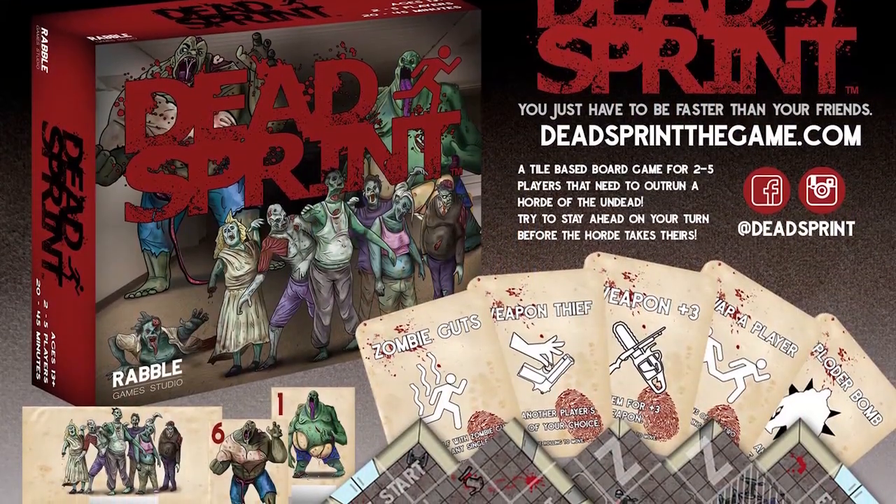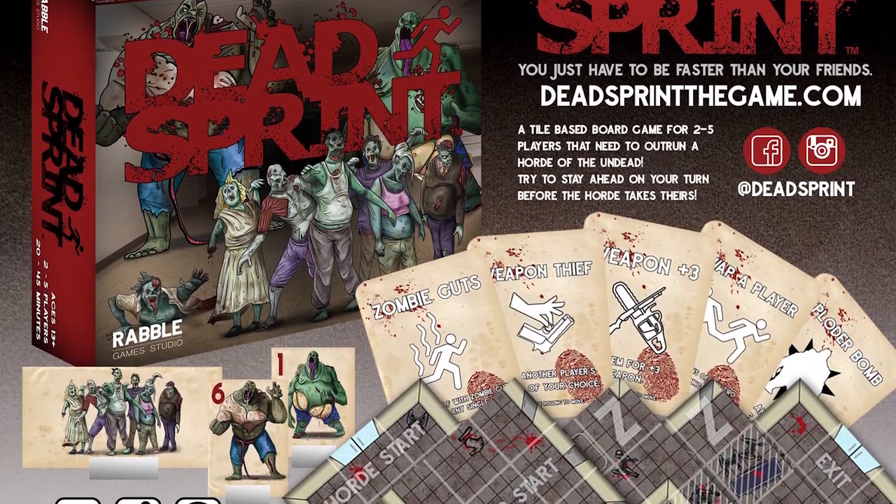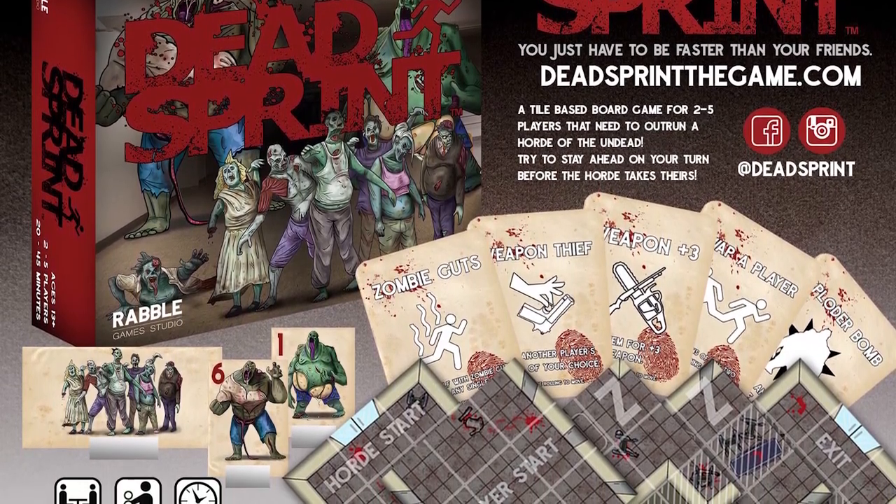Hey guys and welcome back to the Unfiltered Gamer Kickstarter board game review. Today's game up on the tabletop is called Dead Sprint. It is by Rabble Game Studios, two to five players, about 20 to 45 minutes, and it is a racing style game. You know those kind of games where you don't necessarily have to be the winner of the race, just as long as everybody else gets eaten before you — or if you want to kick somebody in the shins along the way, that works too. That's basically Dead Sprint.